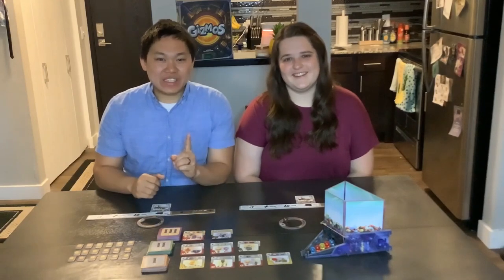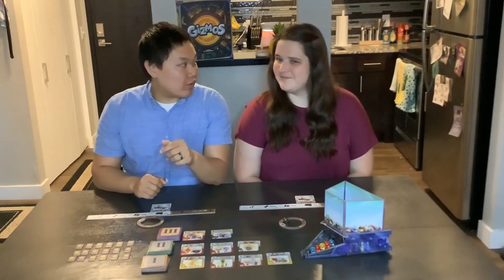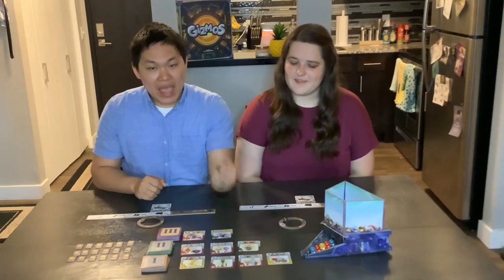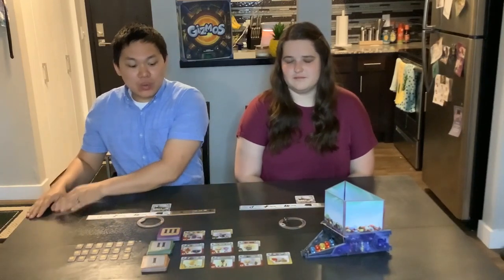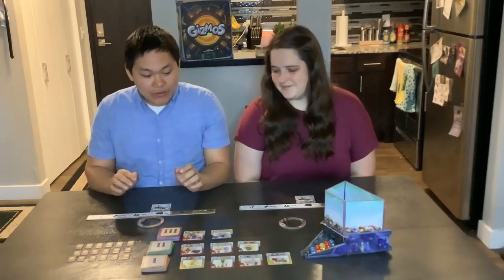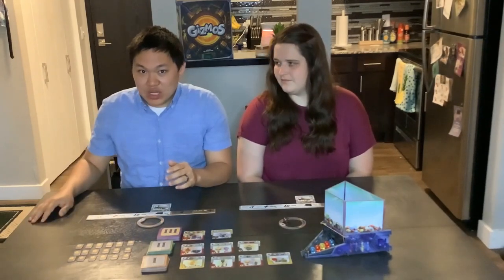On your turn, you can do one action. You have four to choose from, and we're going to start off with filing. To file a card, you look at all these face-up cards right here and you can grab any one of them and just put it to the side. You kind of want to do this when there's a card you can't afford that you really want, or if you want to block your opponent from getting that card. When you file a card, you don't get its abilities and you don't get its victory points.